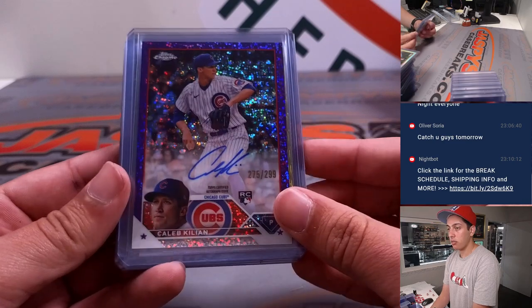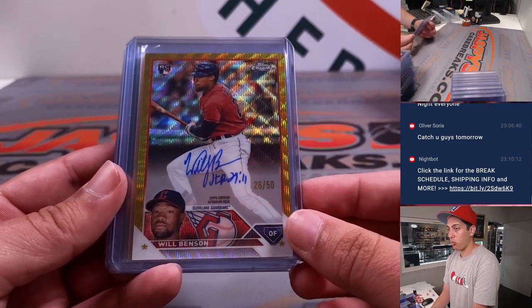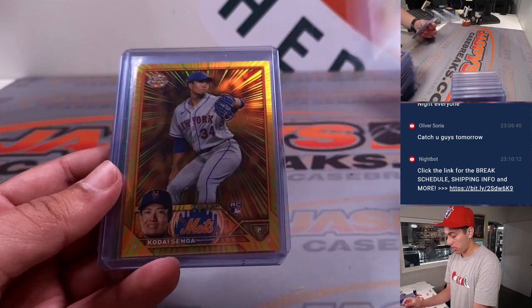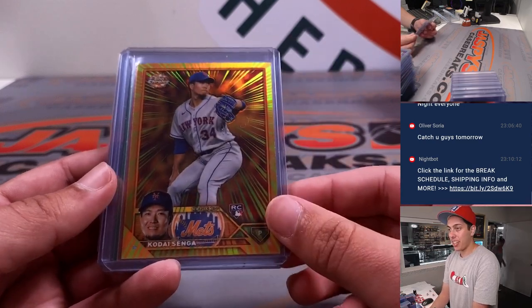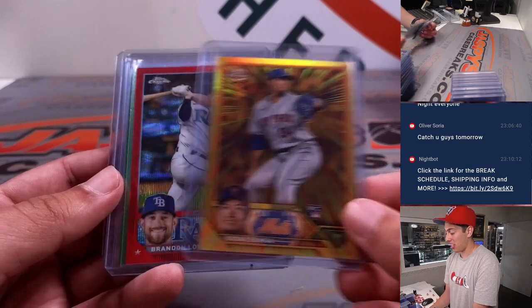Caleb Killian speckle auto to 299. Will Benson gold wave auto to 50. Cody Senga radiating rookies — nice case hit there.